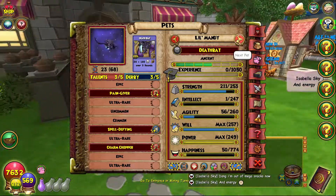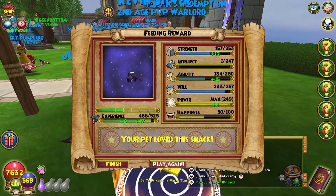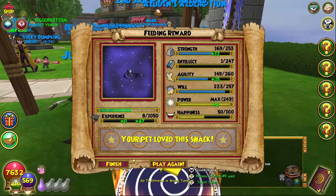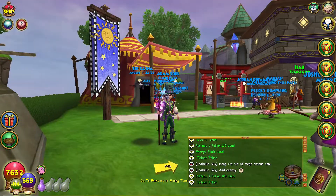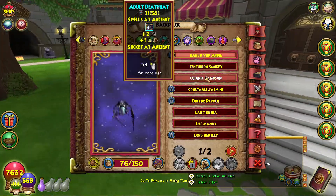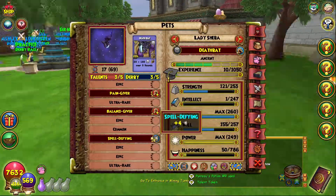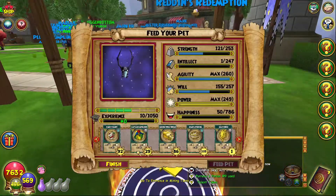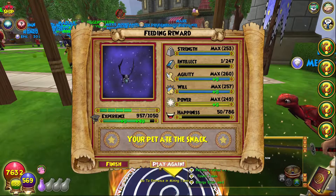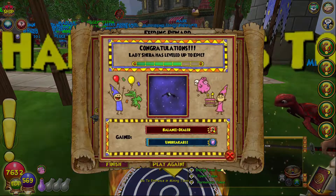I am going to rehatch and make an ancient base again. Let's see what this gets — please don't fail at ancient. What?! No, there is no way that just happened, holy crap! Okay, I'm gonna take this to epic. Please just don't fail at epic. Please give me Dealer — oh my god!